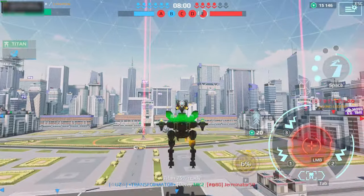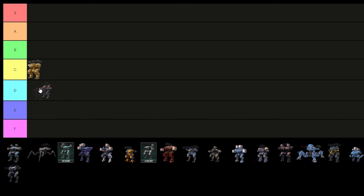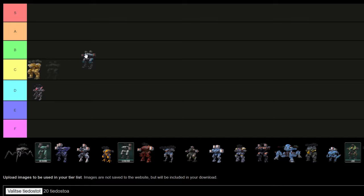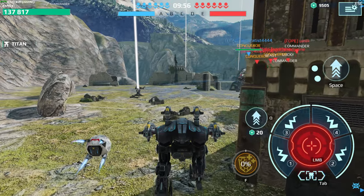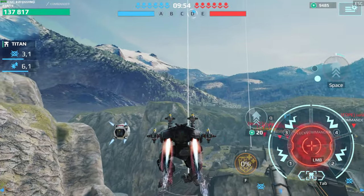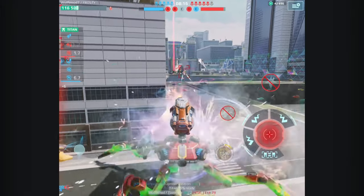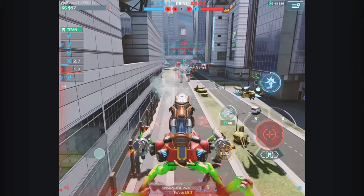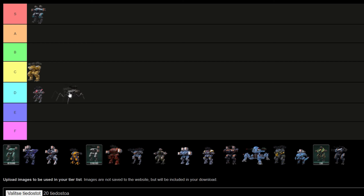Strider, it's okay only when it has abilities left. After that it's a free kill, but it can make some good moves — D. Raven, thanks to the Nessa pilot, Raven makes it to S tier. The constant stealth is very useful, and if you use the jump unit at the same time as the ability, it can jump insanely high. Raker, very rare to see these around anymore. The reason is because Raker doesn't have that much HP nor firepower. The ability can actually be useful, but overall the Raker doesn't work too well — D tier.